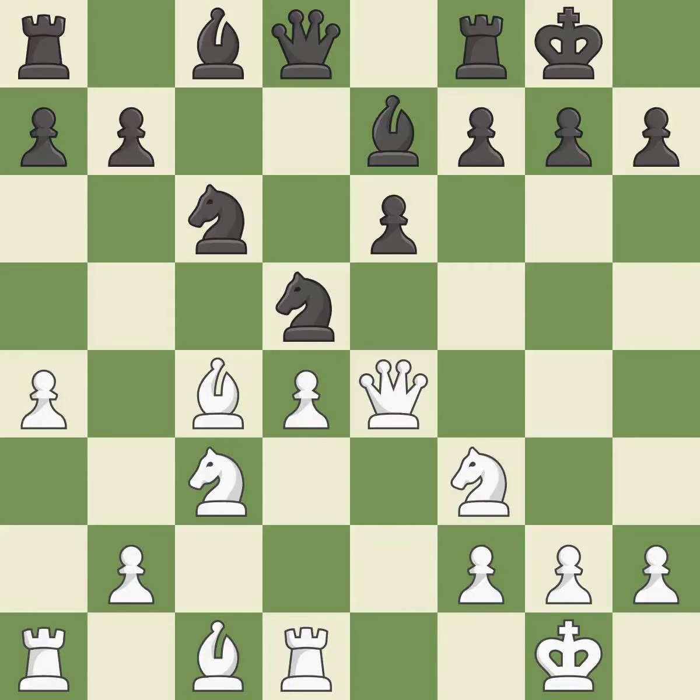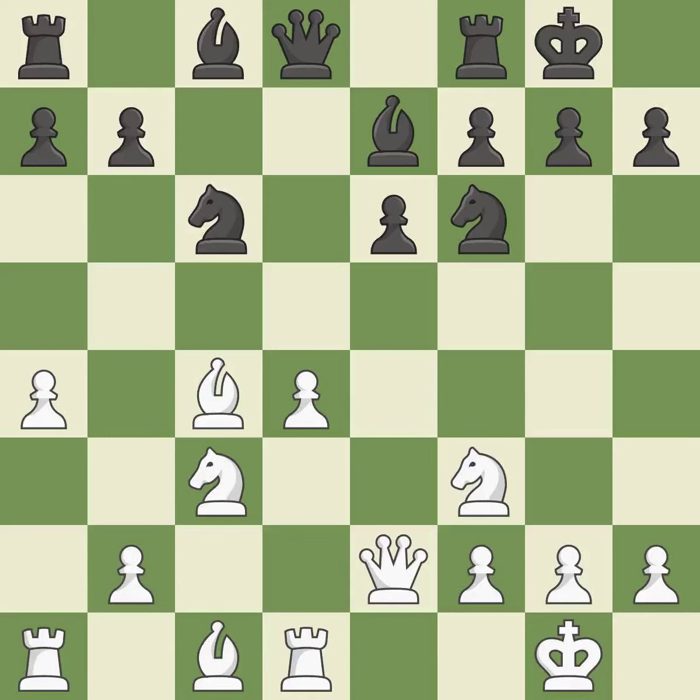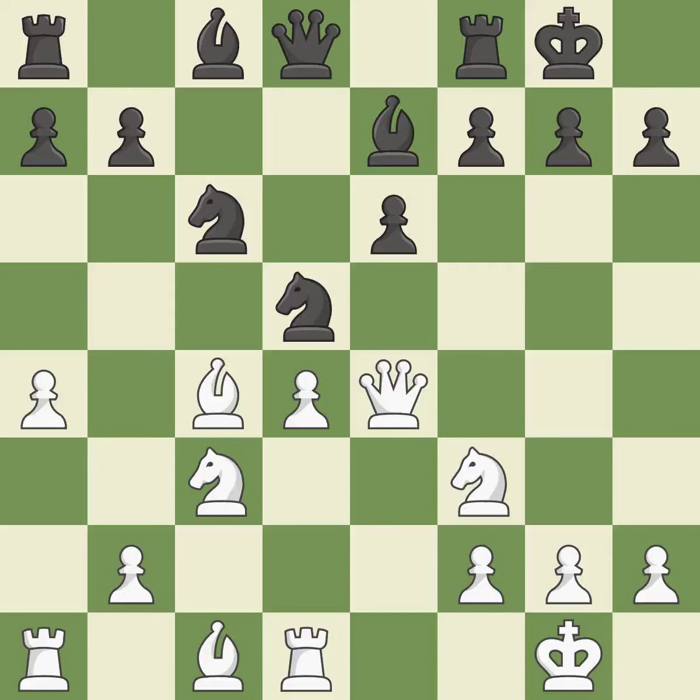Among the best actions. By posing a threat to a queen and compelling it to flee, this wins a tempo. This move puts the queen on a safer square. This offers to exchange pieces of equal value. It is the last book move. While not a mistake, that is also not the wisest course of action. This gains time by putting a queen in danger and getting it to flee.